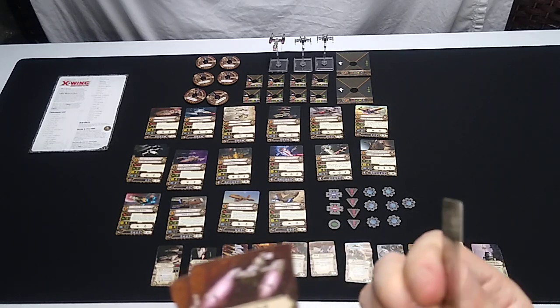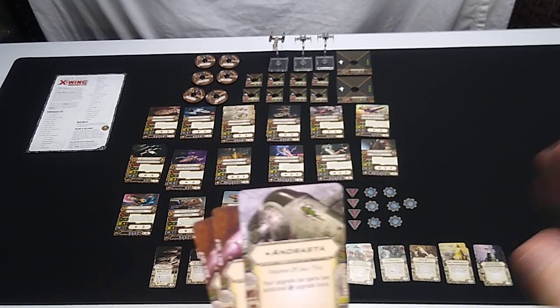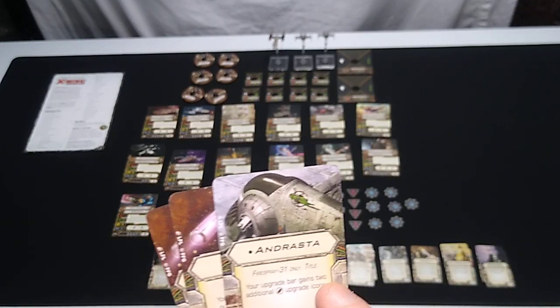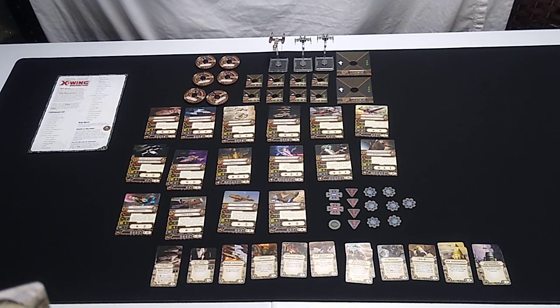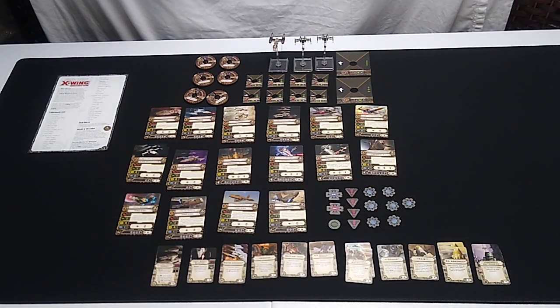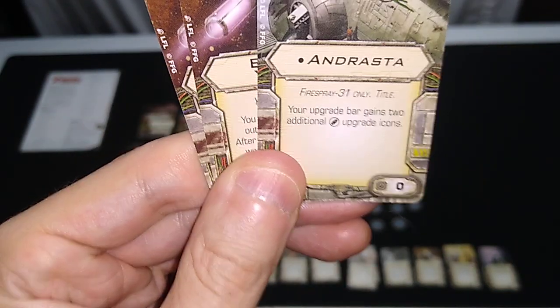Here is a title card for the Fire Spray: the Andrasta. You can only have one. Your upgrade bar gains two additional device upgrade icons. It doesn't cost anything, but device upgrades themselves can cost a lot of squadron points. In theory, you could load three proximity mines, three proton bombs, or three of another bomb type. All of a sudden the Fire Spray is kind of a superior bomber to the TIE Bomber because it can load more bombs.